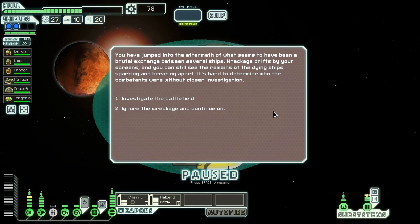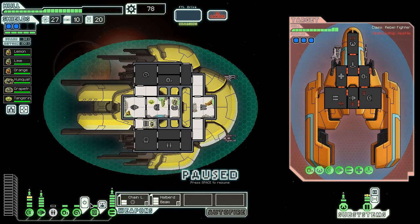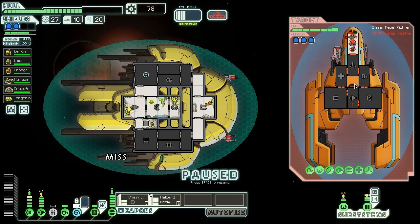We jump into the aftermath of what seems to have been a brutal exchange between several ships. Wreckage fills our screens and we can see the remains of a dying ship sparking and breaking apart. Investigating the battlefield, the wreckage appears to be a battle between Federation fighters and rebel cruisers — it looks like the Federation fought valiantly. As we begin a more detailed scan, rebel reinforcements arrive and target our ship. Three shields — that's pretty monstrous for this early in the game. I guess our firepower isn't quite as good as I thought.